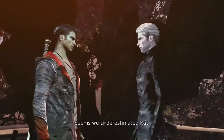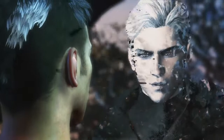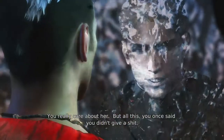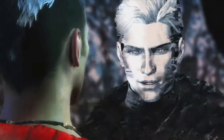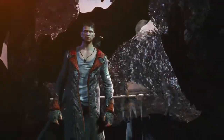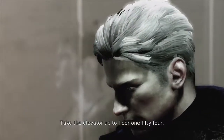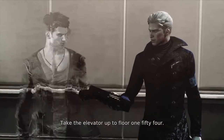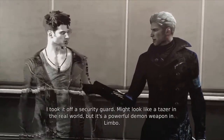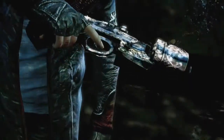We'll rendezvous with Vergil — seems Kat underestimated that. Take the elevator up to floor 154. Here Dante, take this — I took it off a security guard. It might look like a taser in the real world but it's a powerful demon weapon in limbo. Thanks.